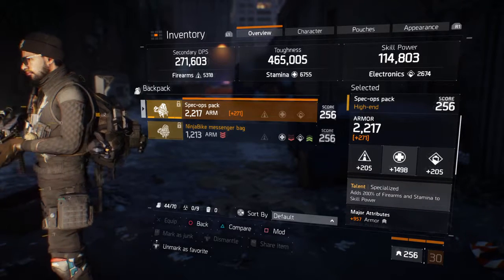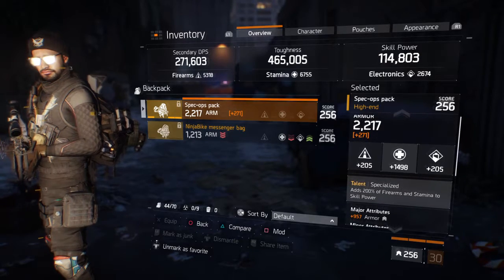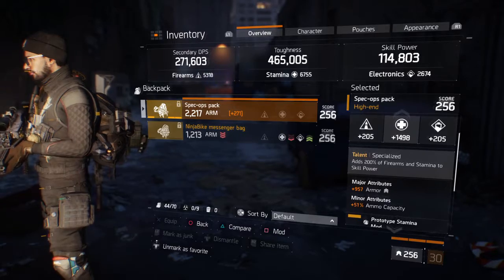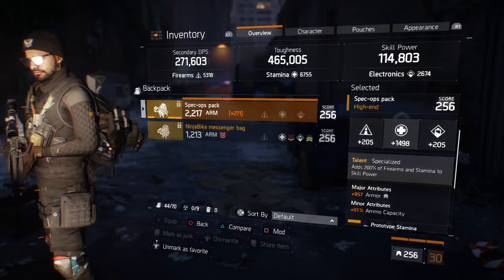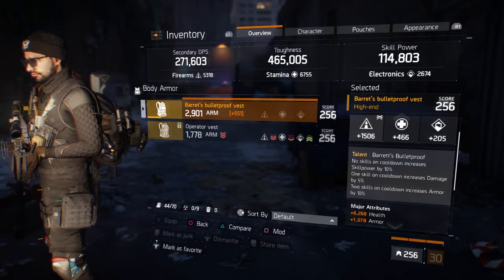The Skull MC Gloves have SMG and assault rifle damage, and 5% crit chance. Then there's the Specialized Backpack — this one isn't the best, that's all I have to work with right now, but I got the armor pretty much maxed out.